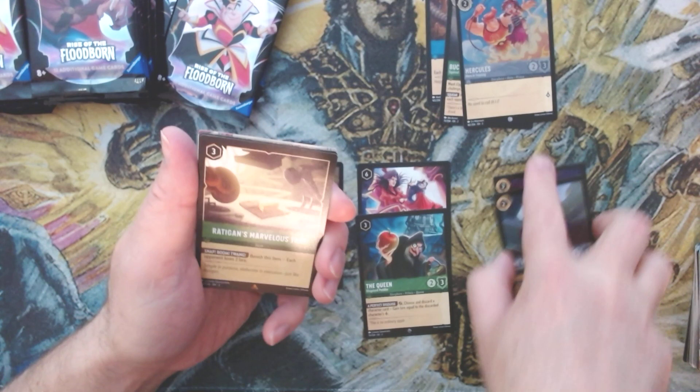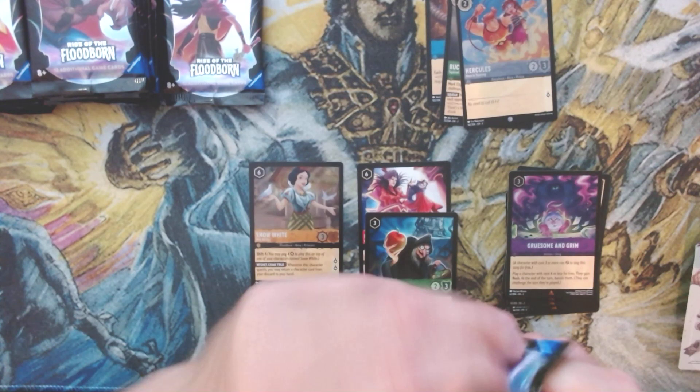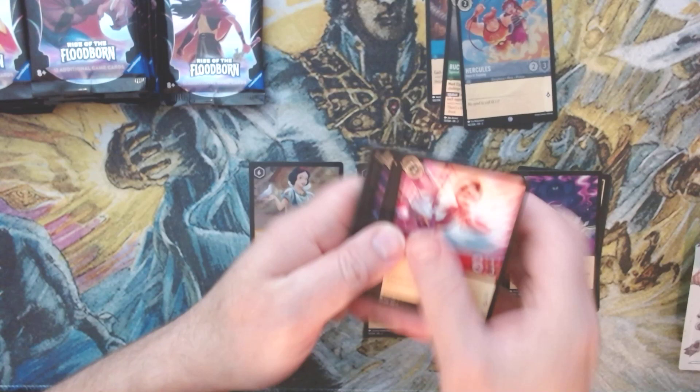We've got the Huntsman, we've got Radigan's Marvelous Trap, and we have Gruesome and Grim foil rare. I don't know if that card's going to see play — I don't think so.